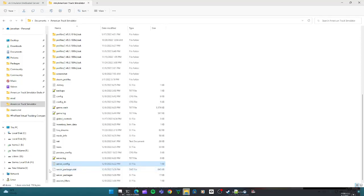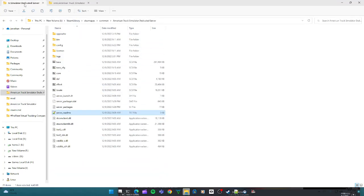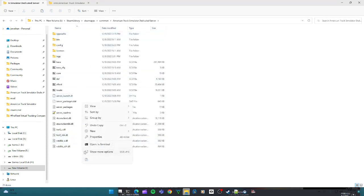Once you've set up your lobby, take those two files — leaving the server config file in your Documents folder — and copy them. Then navigate to your dedicated server folder. Mine is at Steam Library > steamapps > common > American Truck Simulator Dedicated Server. Click on your dedicated server folder and paste those two files in there.